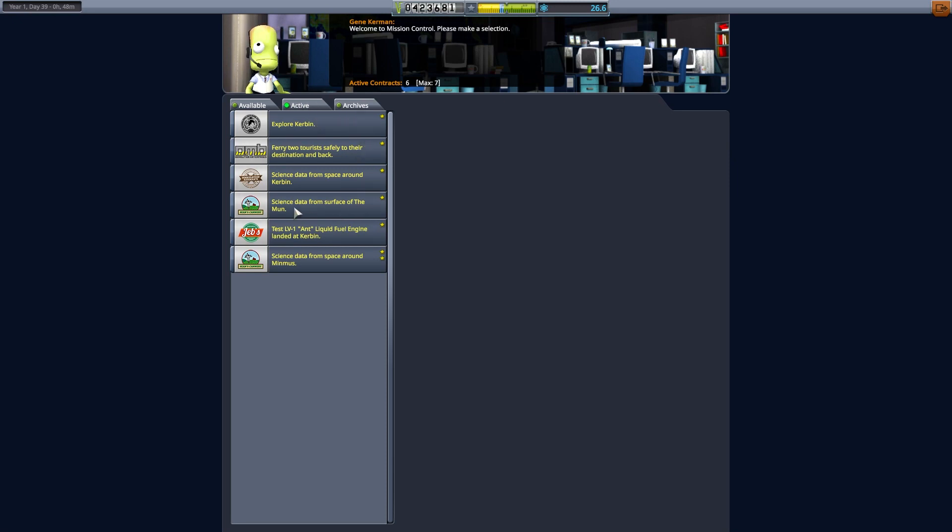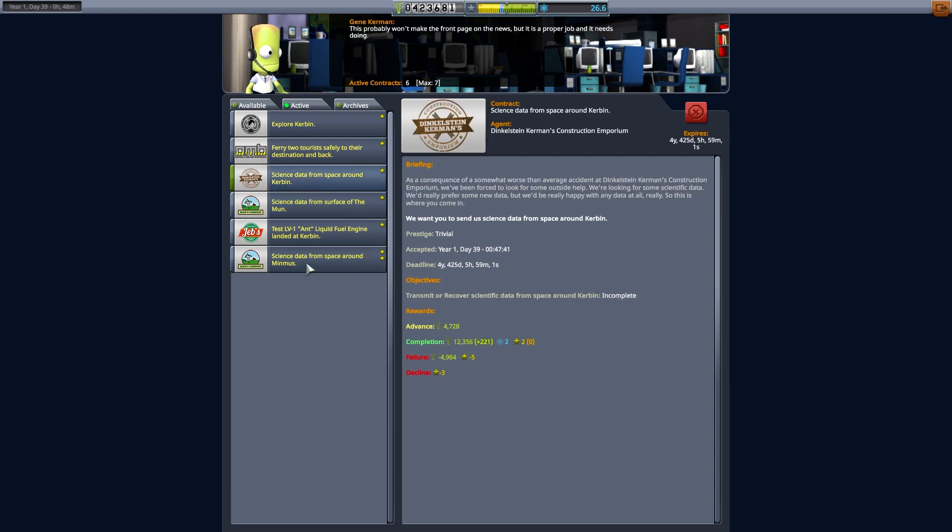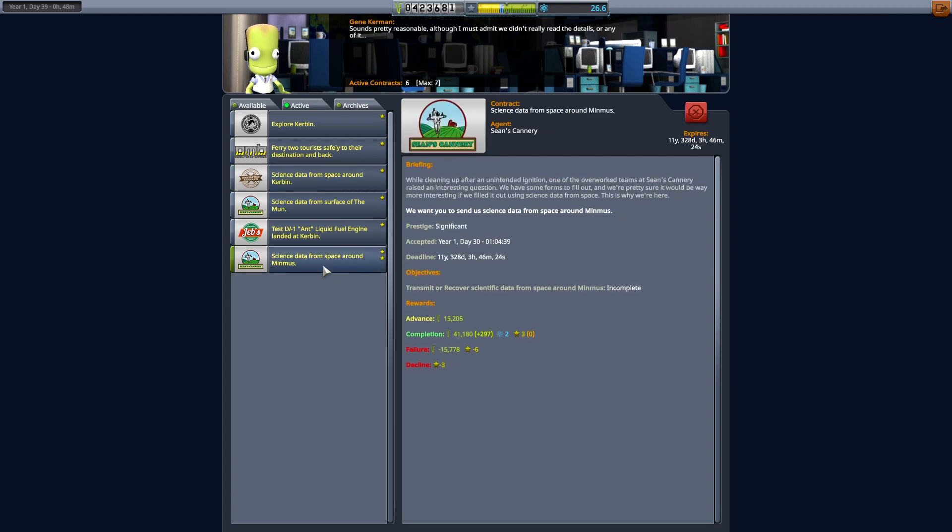What contracts have we got? We've got science data from the surface of the moon, science data from space around Kerbin, science data from space around Minmus. We're going to get that one — that's going to be 40,000. That's going to take us so that we can pretty much afford that next thing.